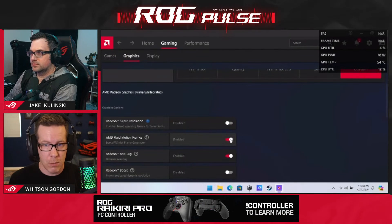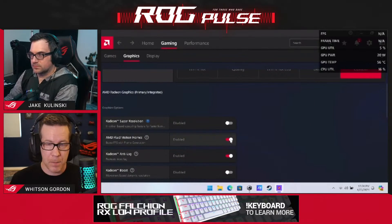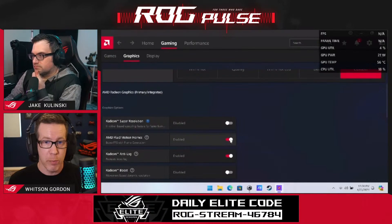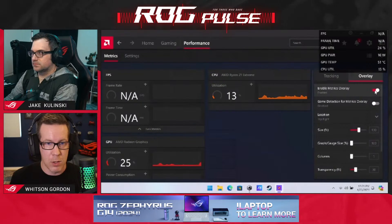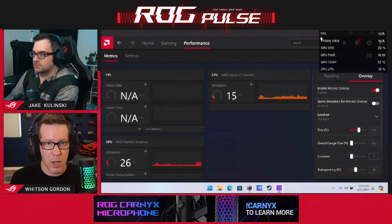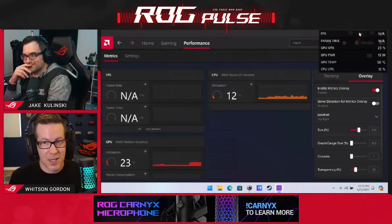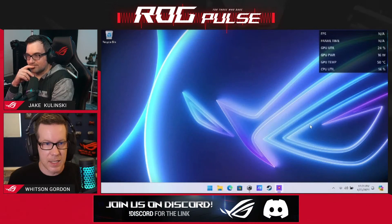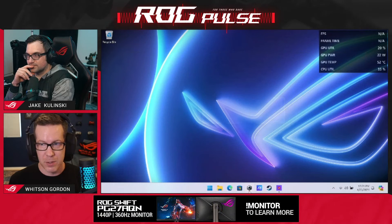There's one other thing you need to know. Due to the way AFMF currently works, you won't be able to use the Ally's real-time monitor to check your frame rate with AFMF on — AFMF is currently only compatible with AMD's own performance overlay. So if you want to monitor your FPS and temperatures, go into AMD Software, go to the Performance tab, and under Overlay, turn on the Metrics Overlay. You can customize it as well. If you're using a different overlay, your frame rate won't appear to go up with AFMF turned on, because you need this overlay to see the full frame rate.